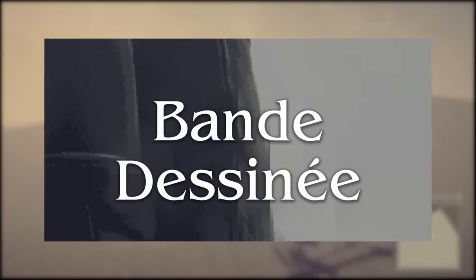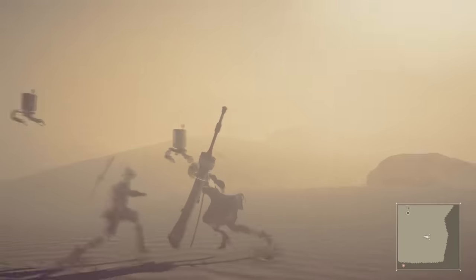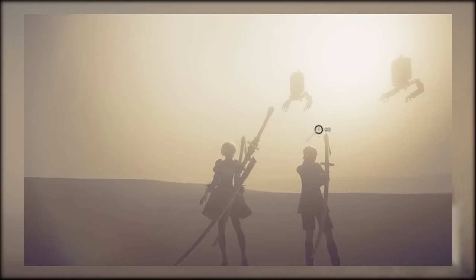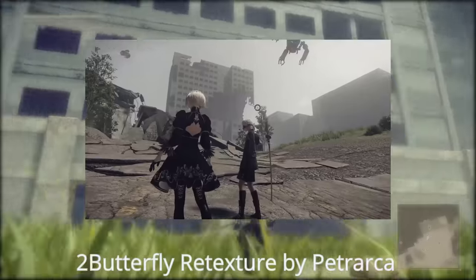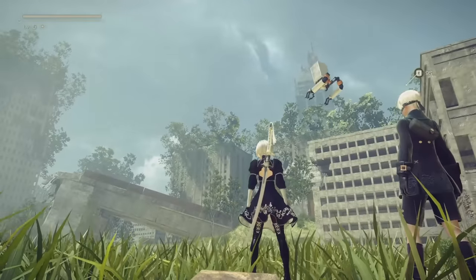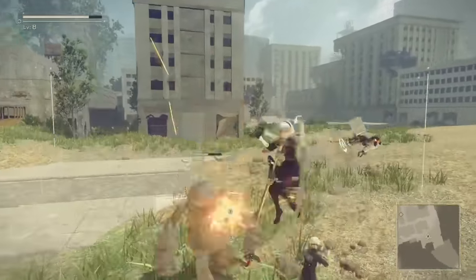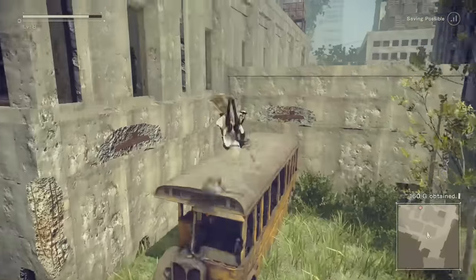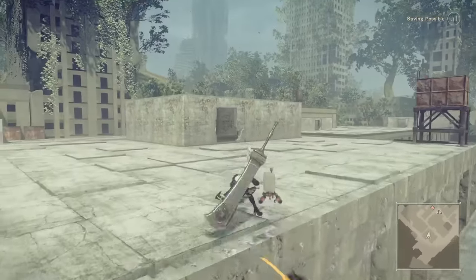You may also want to use a mod called Ban Disney. In areas like the desert, you may notice a very ugly, weird-looking layered gradient coming directly from the sun. This mod helps take care of that through reshading and makes for a much smoother gradient. You may also notice that 2B has slightly sharper textures than normal. This is the result of using the 2 Butterfly retexture by Petrarca, which makes 2B's textures significantly sharper than ever before — this mod makes 2B look absolutely fantastic. The only downside is that there's no version for 9S, making her slightly higher resolution than him. If that doesn't bother you, use this mod.